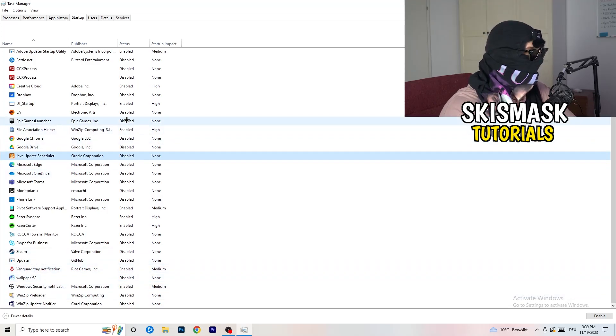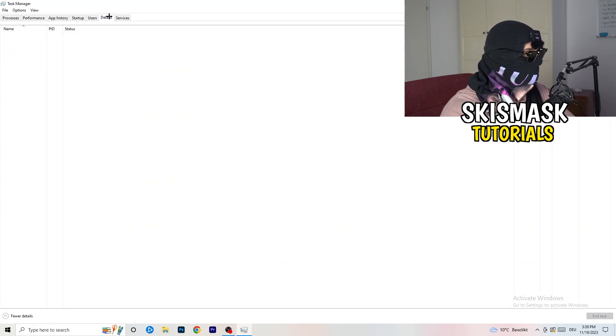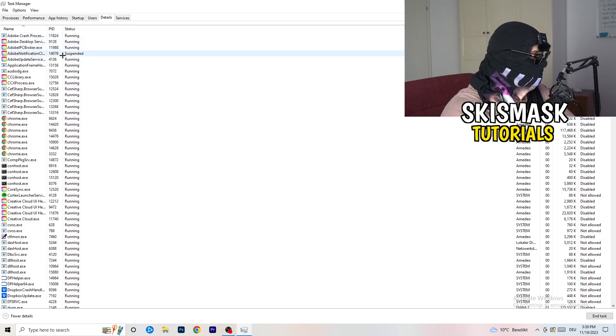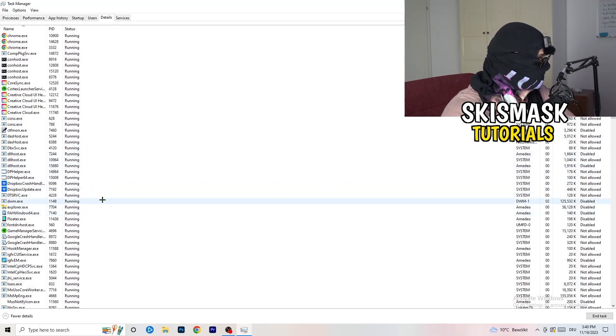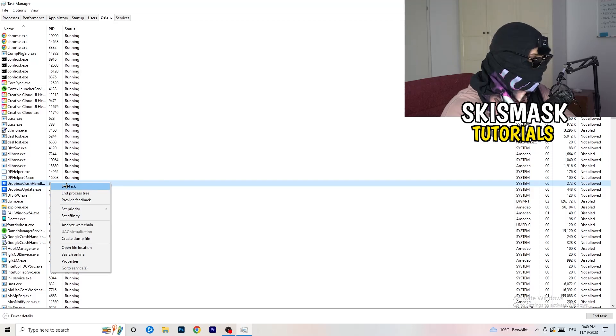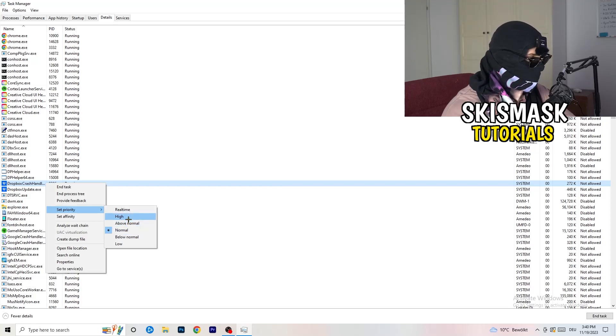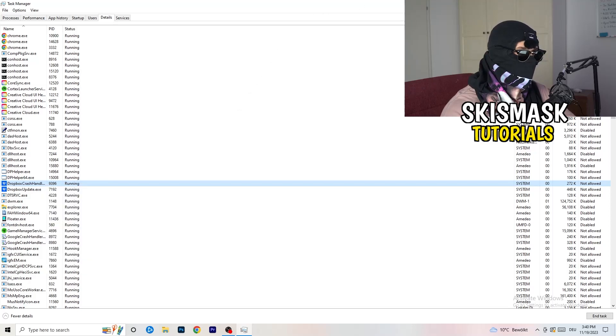Another thing is to go to the Details tab in Task Manager. Search for your game's process, right-click it, hover onto Set Priority, and click Above Normal or High — not Real Time. It really depends on which PC you're using, so just try it out. Once you're finished with that you can close Task Manager.